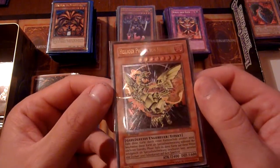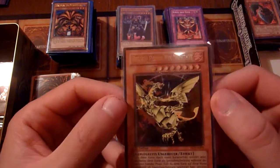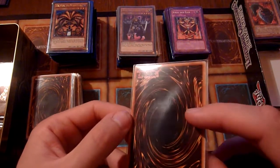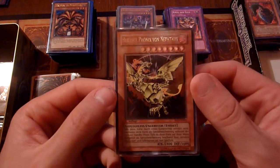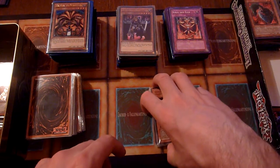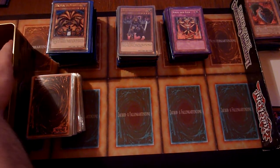We have a Sacred Phoenix of Nephthys, another German version, Ultimate Rare first edition from Flaming Eternity — not Rise of Destiny. The creator was from Rise of Destiny. Its condition is okay I guess, but I would not consider this being close to Near Mint. But still, it will look nice in my binder. I'm losing my ability to speak English properly, I guess.